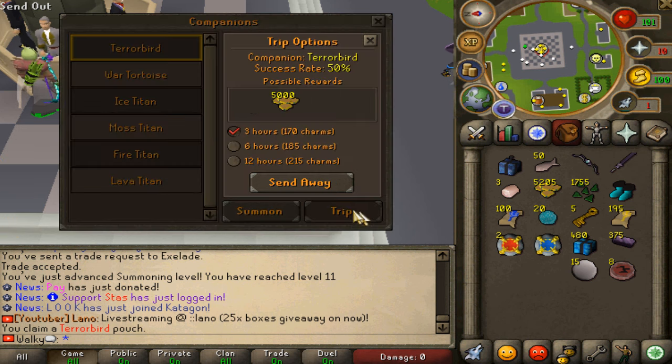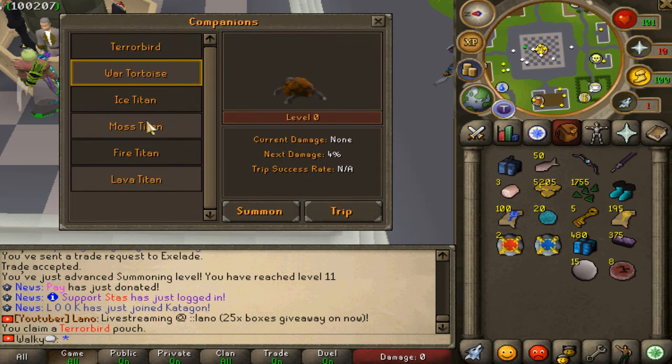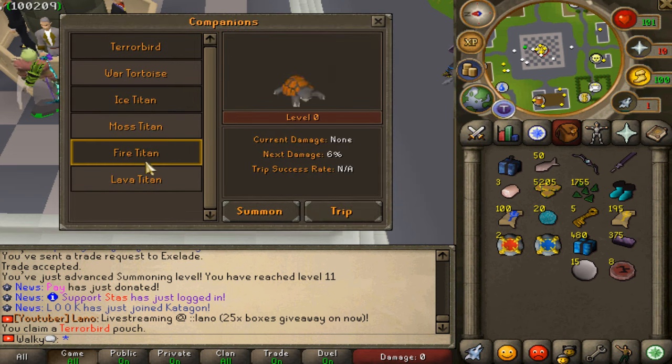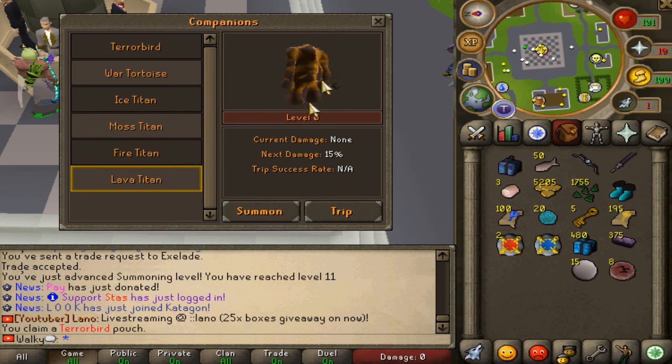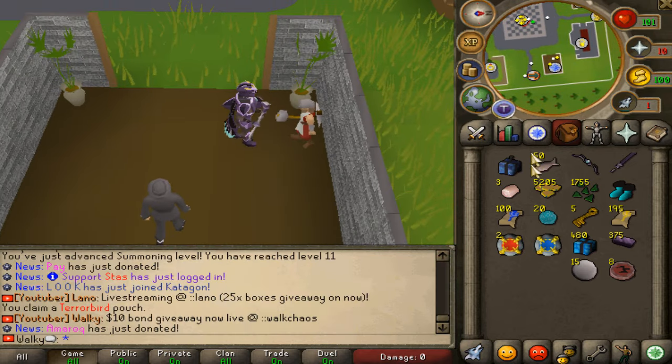The rewards we're getting for that are actually fantastic. There are a bunch of different options and all the different bonuses those perks offer. After that we talk to Doric again and we can go ahead and do the next part.